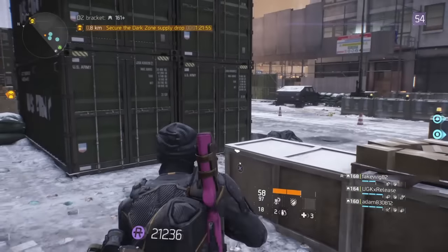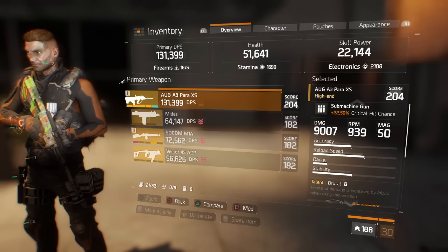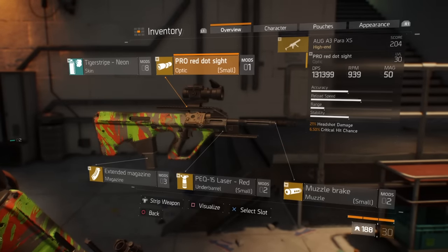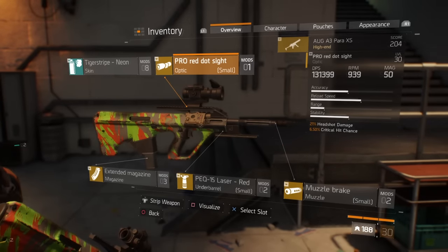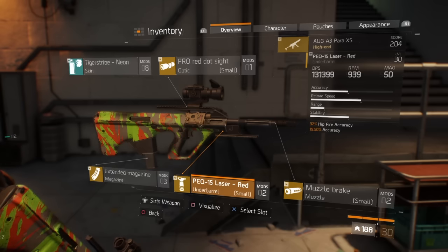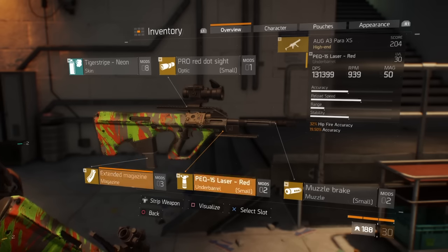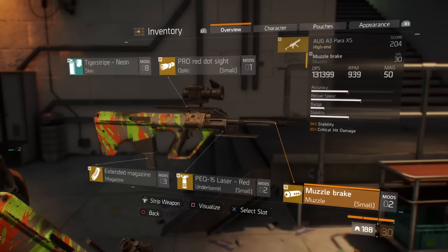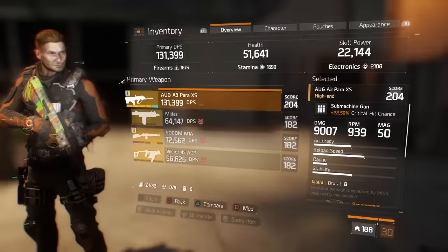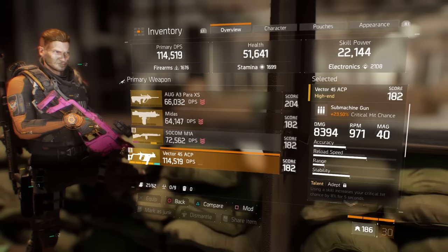Keep in mind I'm not accounting for weapon talents — this is all base. For today's comparison test, I'm going to use the exact same setup on each weapon. My sight will be the Pro Red Dot sight with 27% headshot and 6.5% crit chance. The underbarrel will have 32% hip fire accuracy and 90% accuracy. Extended mag with 102.5% clip size and 29.5% rate of fire. The muzzle is 34% stability and 35% crit damage.